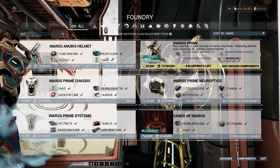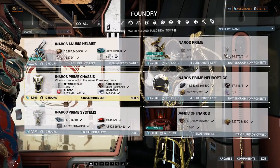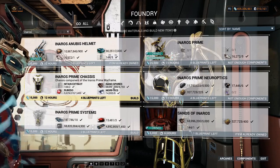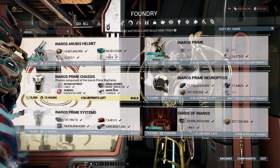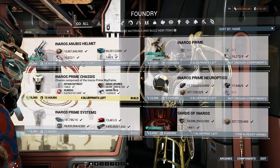It is recommended to sell prime sets rather than individual parts. If you only sell Inaros Prime Chassis it may only be worth 10 platinum, but if you sell the whole set it can be worth 50 platinum. Selling complete sets is much more profitable.